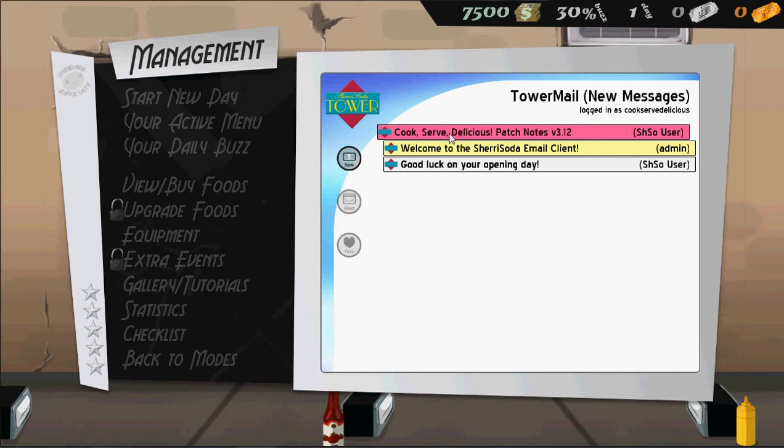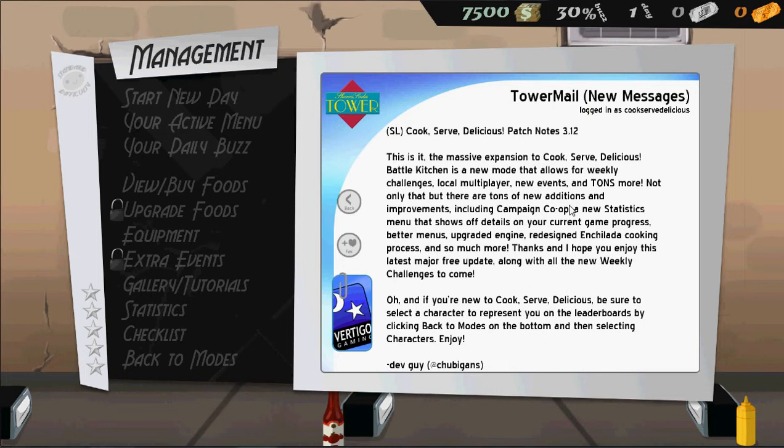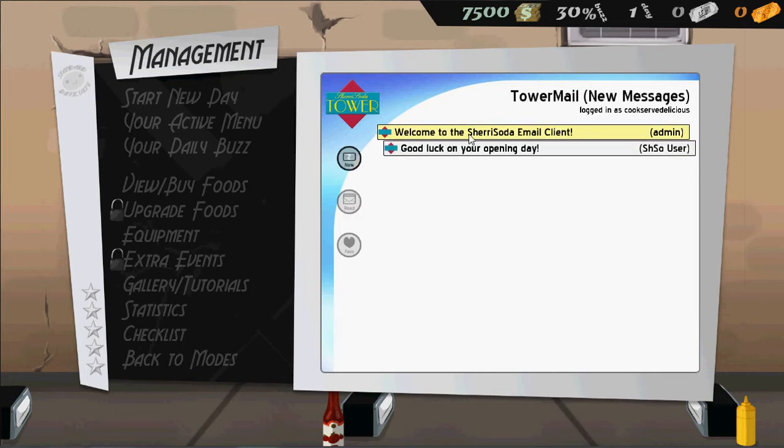So we have a Cook Serve Delicious patch notes in our mailbox — I guess this is emails. They added some new expansions: a battle kitchen where you play against other people, and co-op, which I don't even know how that works. I'll probably not do that — there's nobody I know who has this game, but maybe I'll try to attract some friends to play.